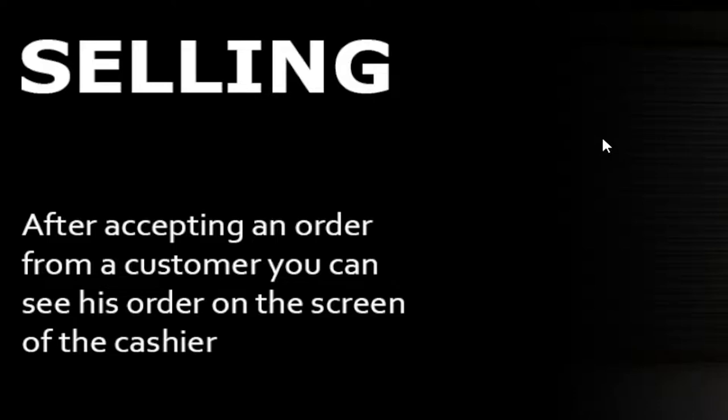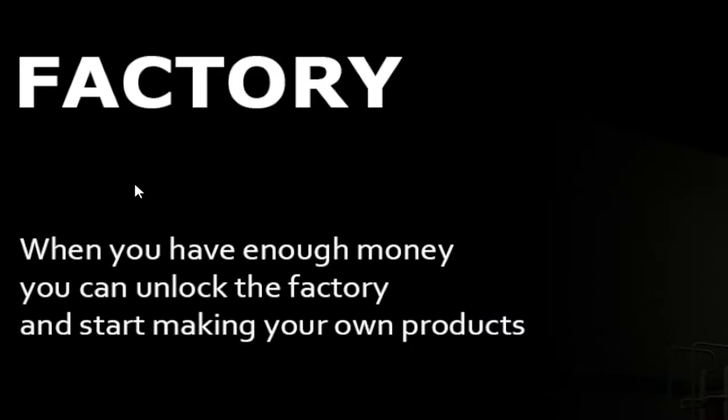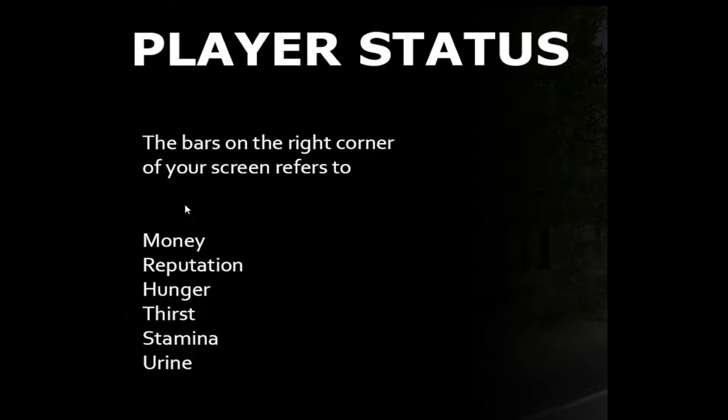Customers: wait for your first customer to arrive. Selling: after accepting an order for a customer you can see his order on the screen of the cashier. Restocking: if you run out of stock you can go to Freddy's shop to get more products. Factory: when you have enough money you can unlock the factory and start making your own products. Raw materials: use the computer in the factory to order raw materials. Player status: the bars on the right corner of your screen refer to money, reputation, hunger, thirst, stamina and urine.